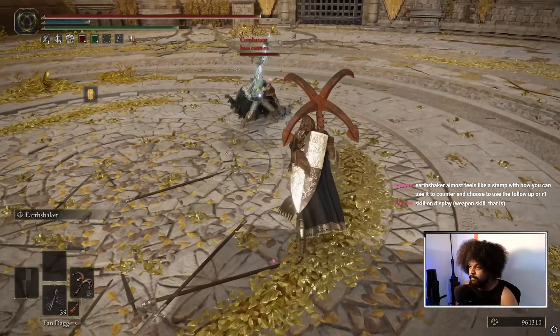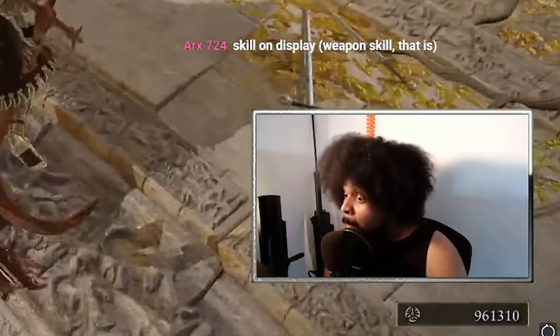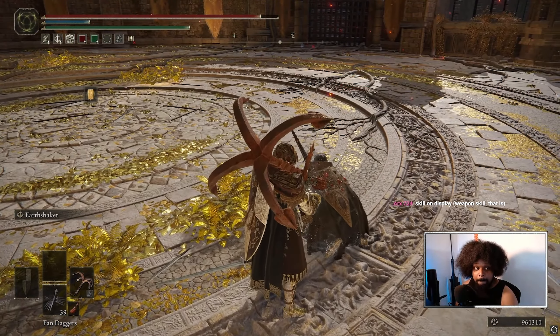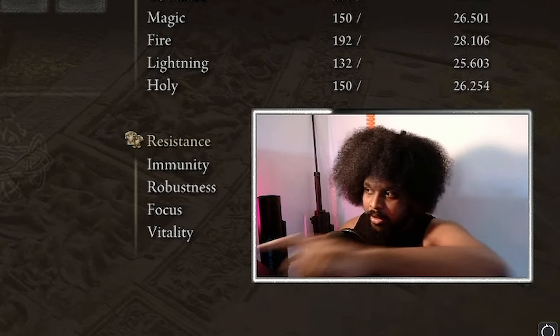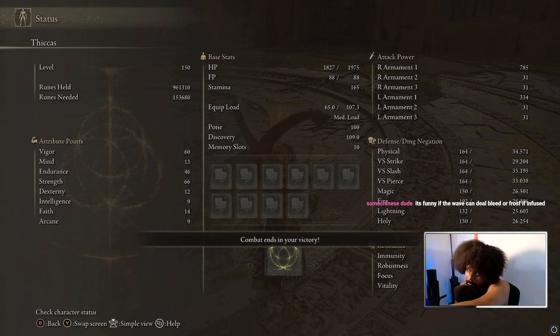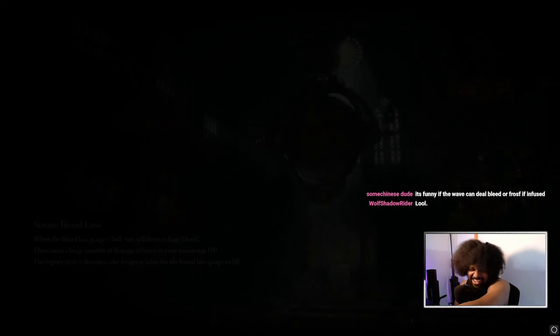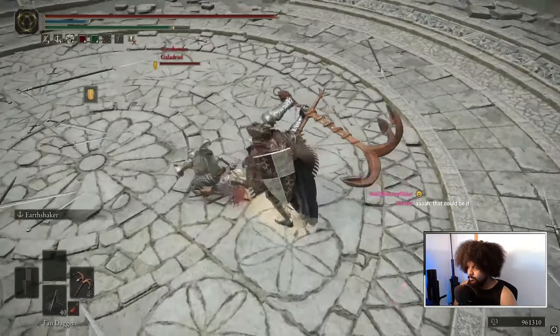No FB anymore. So you see, if you go to attribute points, you see how it says figure? You see how I have 60 of them? Maybe it's a good idea if you go — and maybe...